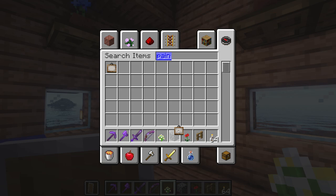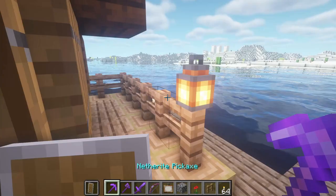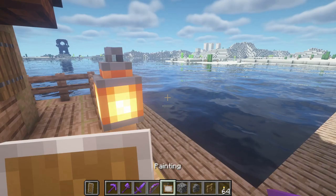Now all we need to do is add a little painting over the bed and we have a small, simple but good-looking house. Later on you can replace those torches with lanterns like I said — no problem. Time to add the chimney. We're going to go back on that roof and break the block where the chimney is.